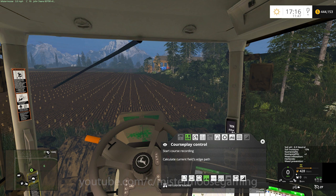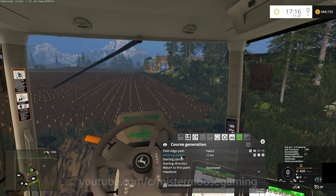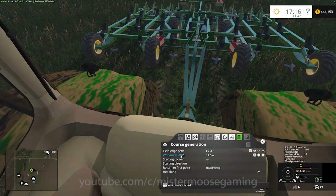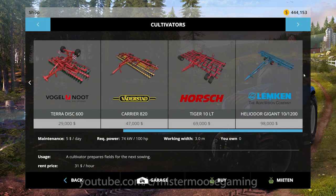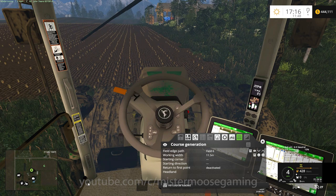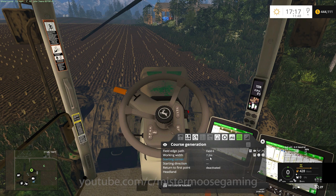It's easy — just go into field work and set this up for field number six. I don't know the working width on this yet, so let me put it down and look. Just look at the wheel placements — it's only got two. I think it really is basically this cultivator, and he's just changed the wheel specs a little bit and made it into a chisel plow.